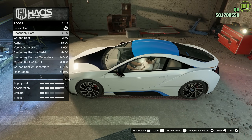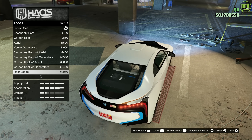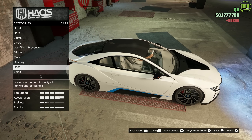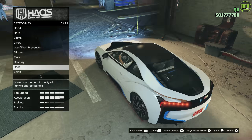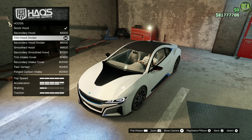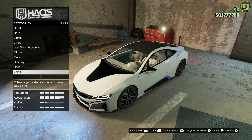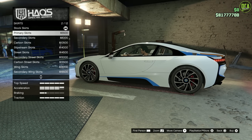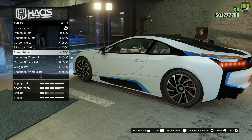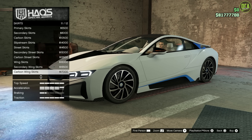Roof — you do secondary. That's a little too much blue. Carbon with the antenna. I feel like our hood should be carbon to match the roof so we can still have the black contrast. Oh, there's no carbon hood option — that's annoying. Skirts — you got primary, secondary, carbon skirts, slipstream skirts, street skirts, carbon, and carbon winged. I like the carbon winged — it probably is the one I'm going to go with. The canards there — let's go with carbon winged.